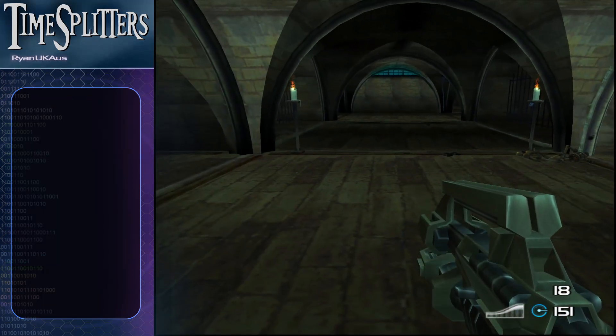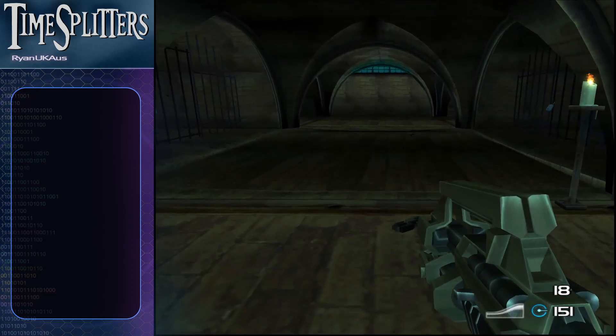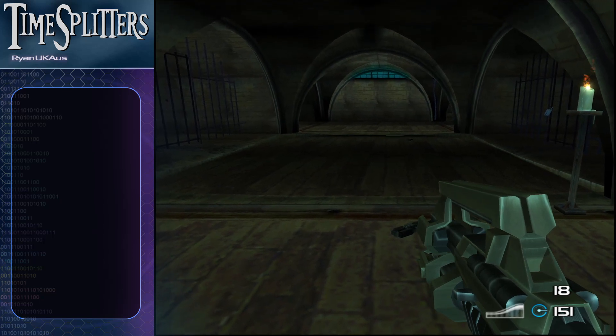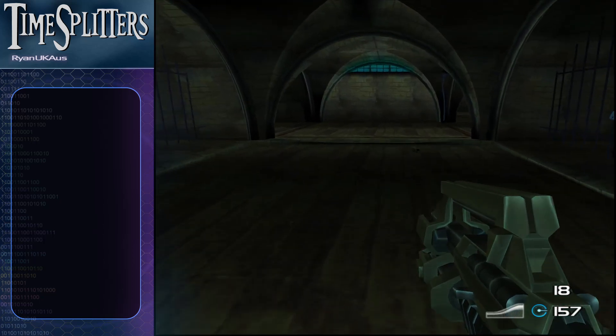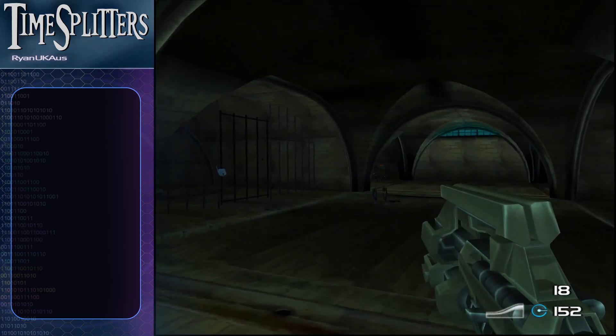I did put the barrel robot in this level, so I should probably try it. I just know what will happen — I've tried using the barrel robot in Mapmaker before and it just walks in a straight line until it goes through a wall. But maybe we can try it in this level and see what happens.